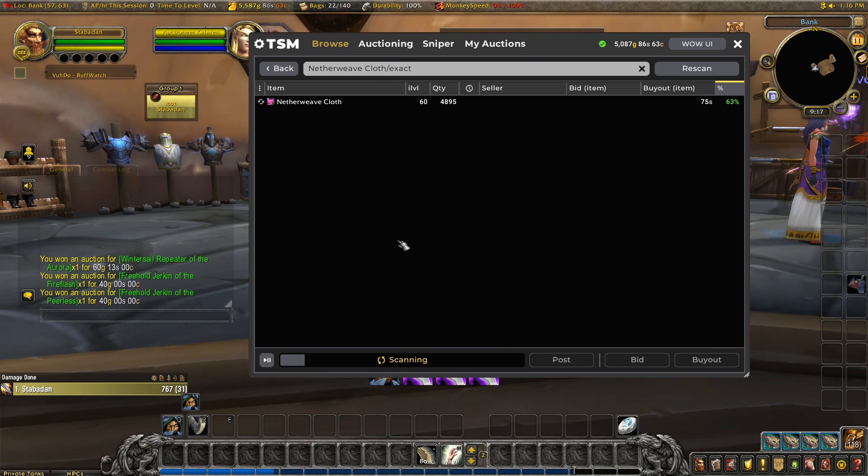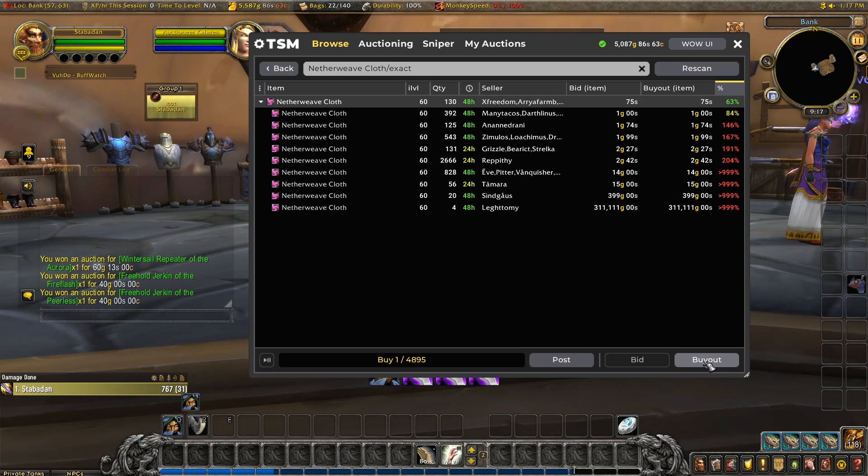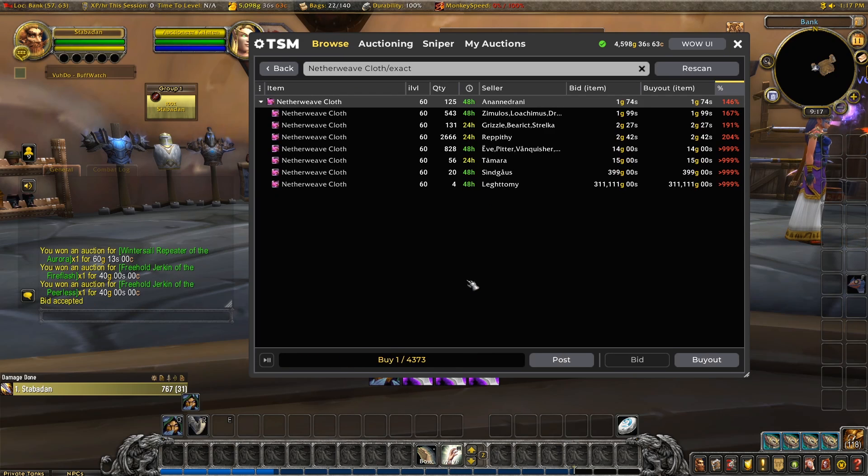Let's look at netherweave cloth. I discovered on beta that this can now be used to make a relic 5 with just 7 cloth, so I have a feeling prices on these are going to rise. I have to be careful because the posting costs are high for this one. There's a nice gap here between 1 gold and 1 gold 74.